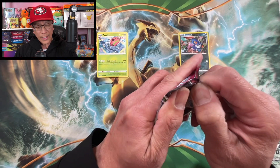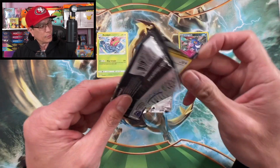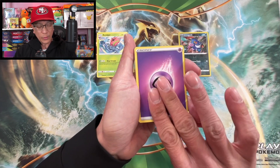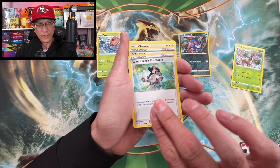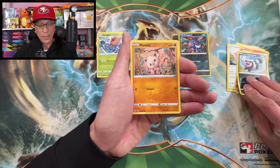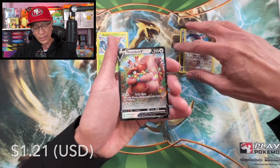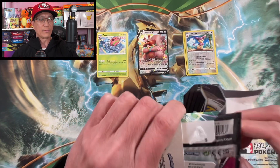Let me know if you've pulled any of those top three chase cards in this set. Brilliant Stars is right around the corner — release date February 25th, guys, so excited about that, gonna be opening a lot of Brilliant Stars products. Boltund's pack: Galarian Zigzagoon, Mankey, Phanpy, Eldegoss, reverse holo. We got an Ingredient V — it's a regular V hit. Let's put it right there.